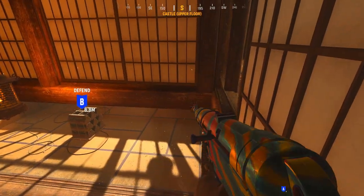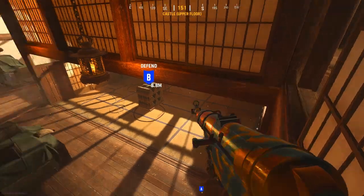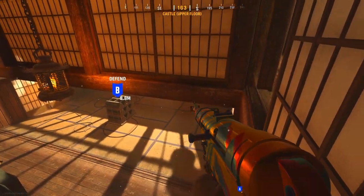Alternatively, if you're on the offensive side and you find your way here, you can check the L wall and push from the side. That's a pretty cool spot to have in mind in terms of everything bomb-related.